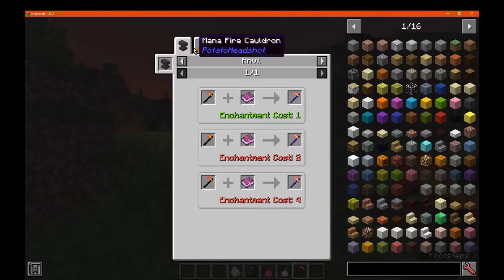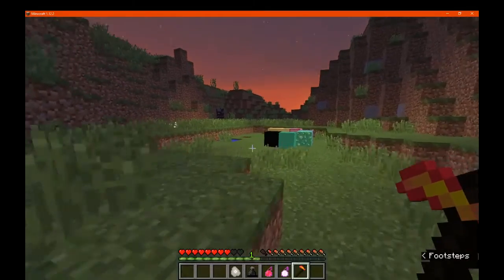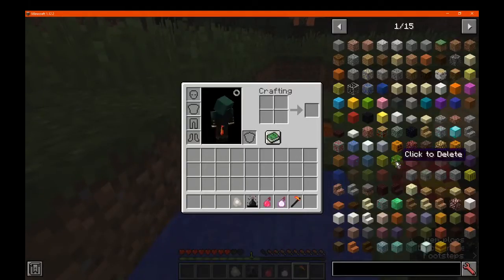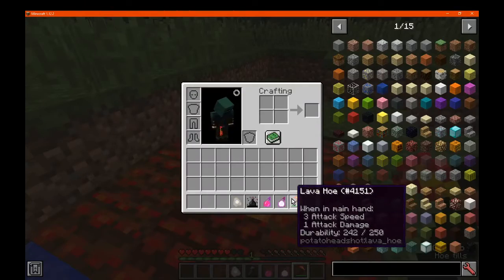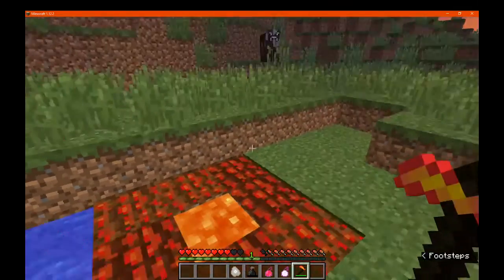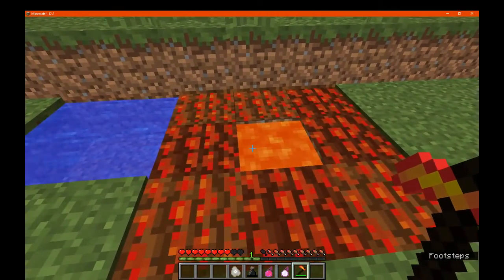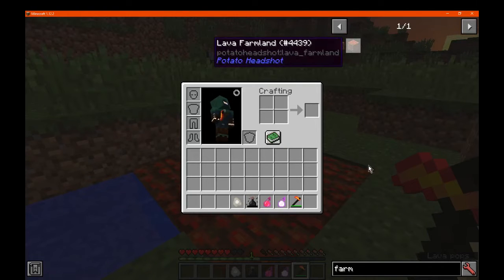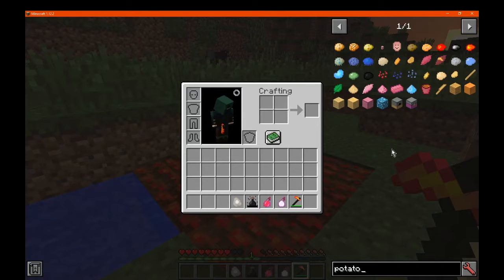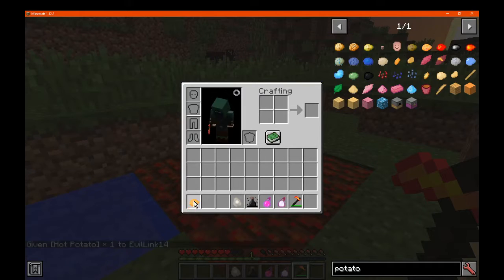Next we have the lava hoe, which is simply made with an iron hoe, some fire rods, and other bits and pieces in the mana section. What this allows you to do is just make lava farmland. It has 250 durability, 3 attack speed, and 1 attack damage. Obviously you can still damage this, and you do need lava for it to be moist farmland. You can put potatoes on here and it'll allow you to have crops.